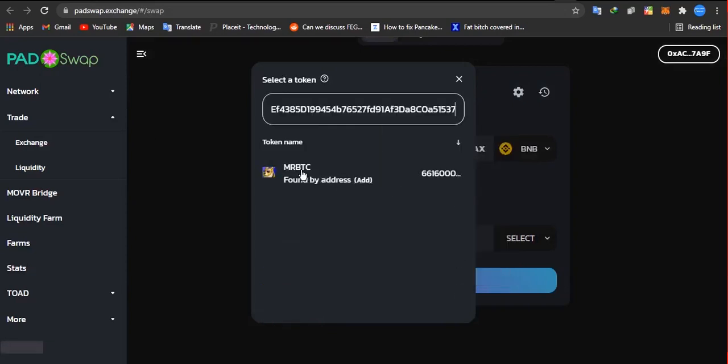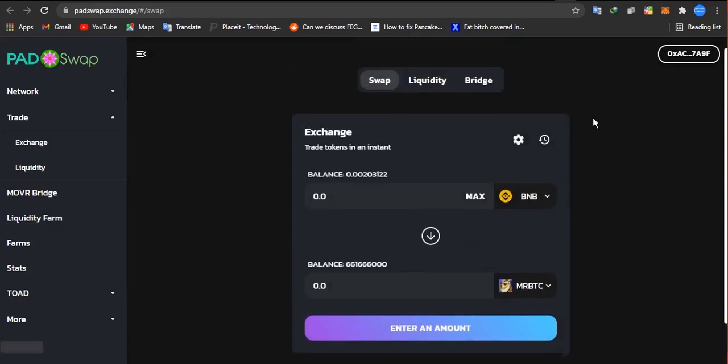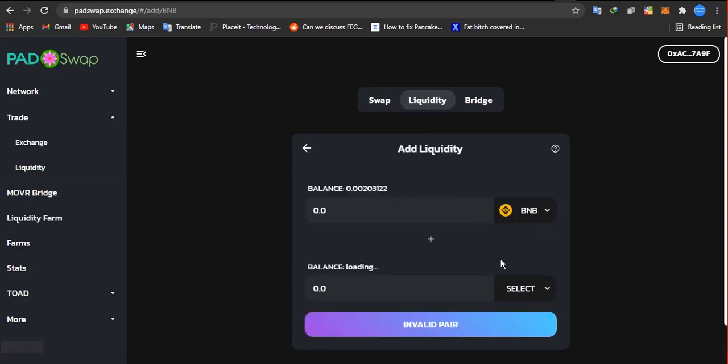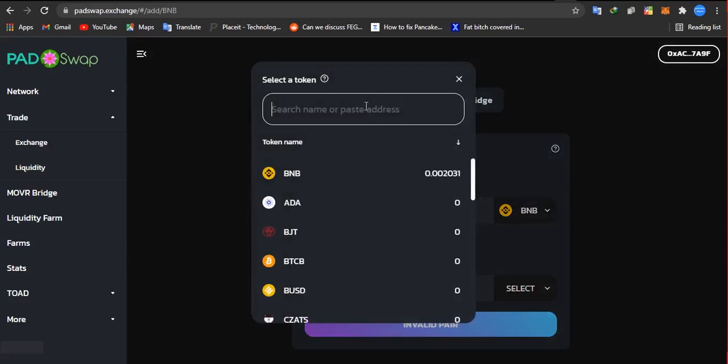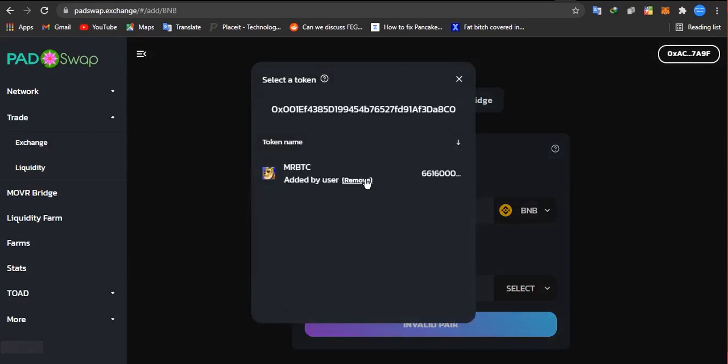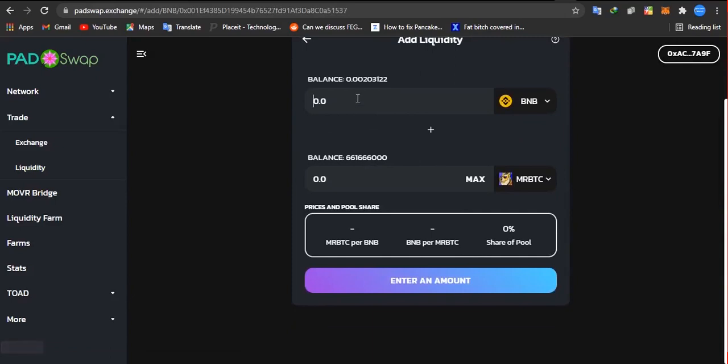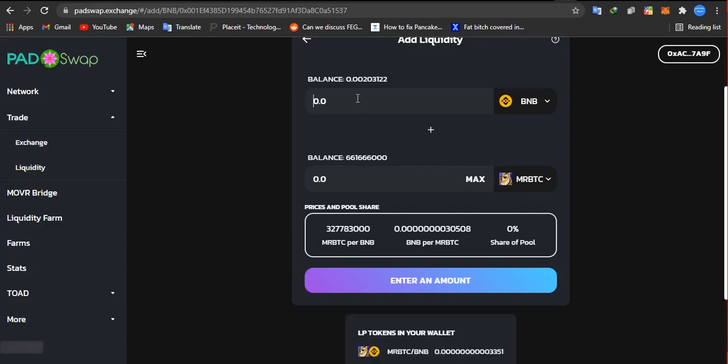If you want to create LP tokens, this is how to do it. Click on 'Add,' then go to the liquidity section — click on 'Liquidity' and then 'Add liquidity.' Your BNB will be showing, and you'll need to click 'Select' at the bottom, then paste your Mr. BTC contract address. Input the amount of BNB you want — if you want to put one BNB, it shows that one BNB equals 327 million of Grandpa Dodge, which is Mr. BTC.